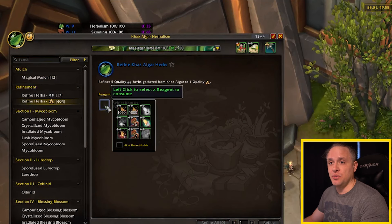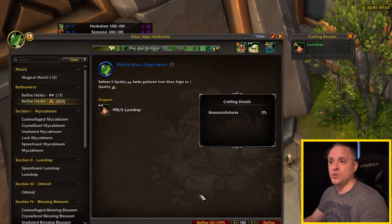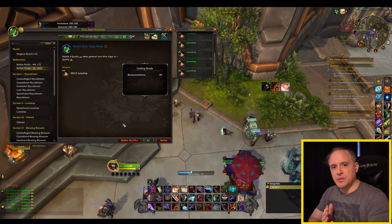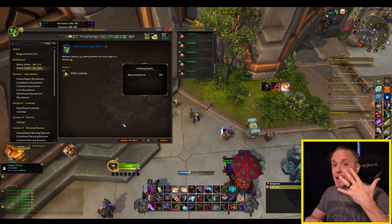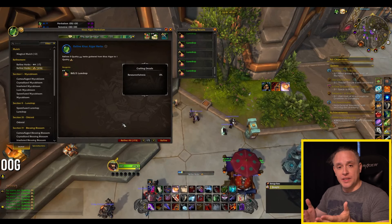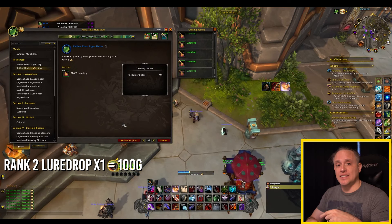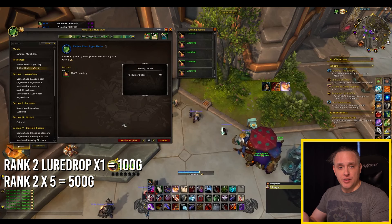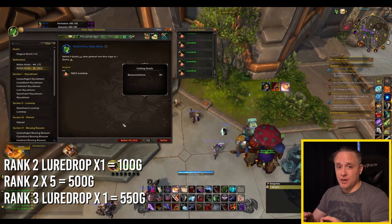What we're going to do now is take that 2,000 lore drop that I bought and refine every single one of them into a gold tier lore drop. Now I have to explain a few things. You have to make sure that the market is in the right spot, meaning that the price of a tier two item times five needs to equal less than the price of one gold item on the auction house. In this example, each lore drop at tier two was 100 gold, and since it takes five to convert into a gold tier lore drop, you multiply by five which equals 500. But the gold tier lore drops are selling for about 550 and above on the auction house.